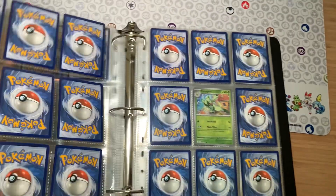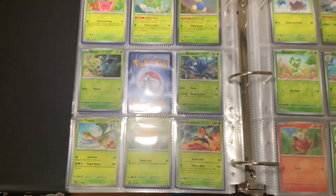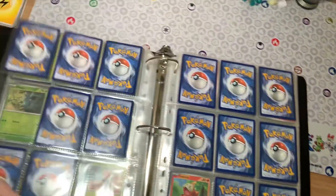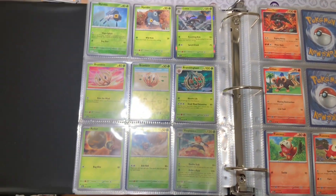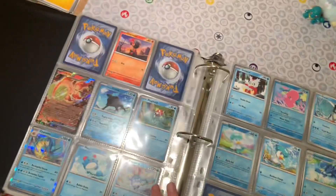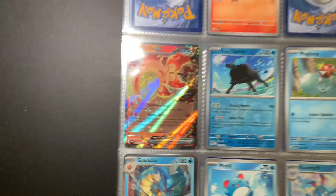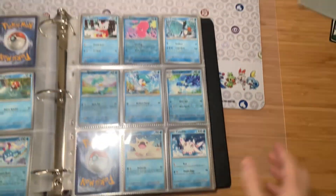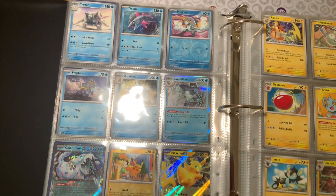This is what a full binder of Paldea Evolved can look like from one booster box. I'm gonna flip through and show off anything that stands out in particular. Just like my last binder tour, if I can, I try and put the reverse in the slot, or if there's a holo version of that card, I do the holo version. Just a way that I personally like to show off the collection. There's the Chi-Yu EX card right there.